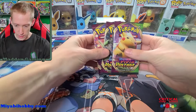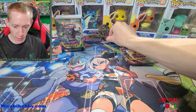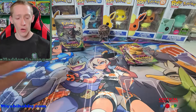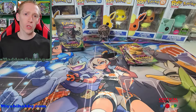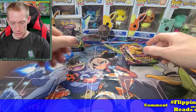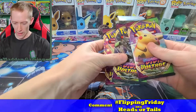Let's go ahead and let you guys know the call for today. As you can see back here, we have my gigantic Eternatus coin marking the call. You guys voted last week — the votes came in at 49 total, 32 for heads and 17 for tails. So it is heads. If you want to vote for the call next week, go ahead and comment right now: hashtag Flipping Friday, then vote heads or tails.